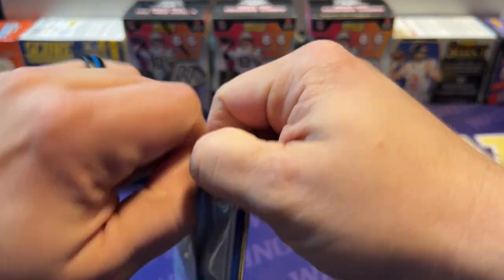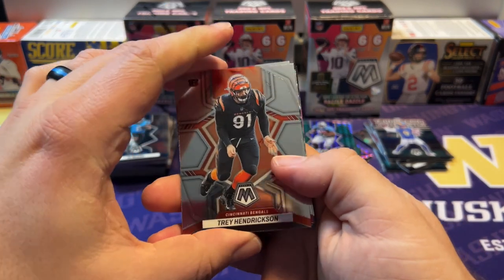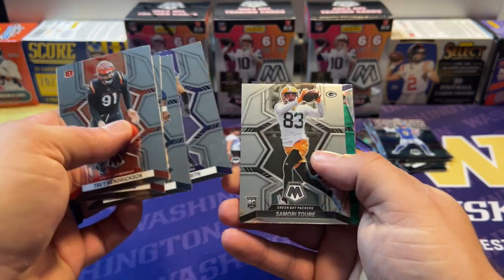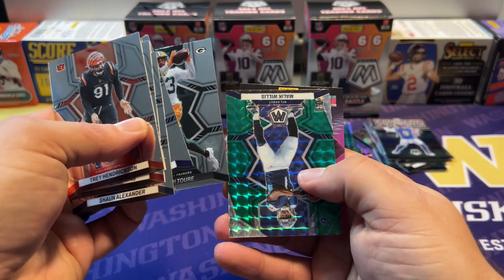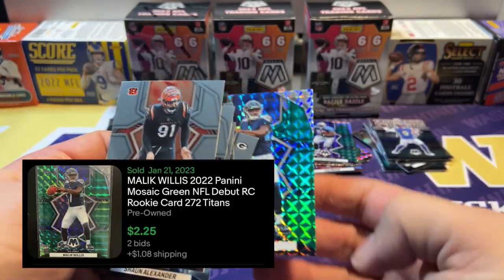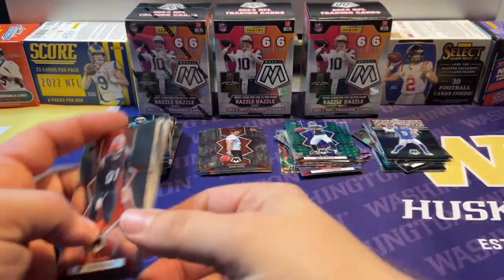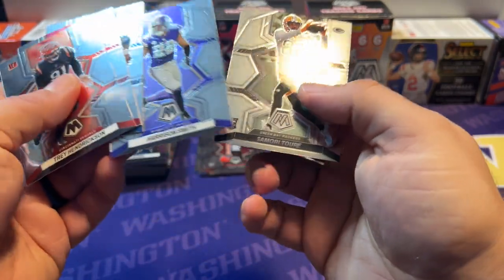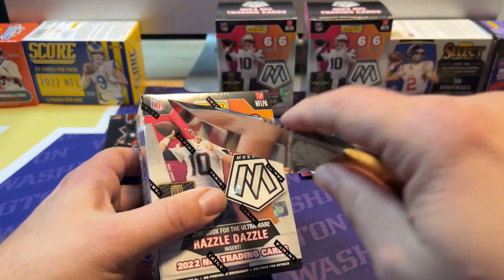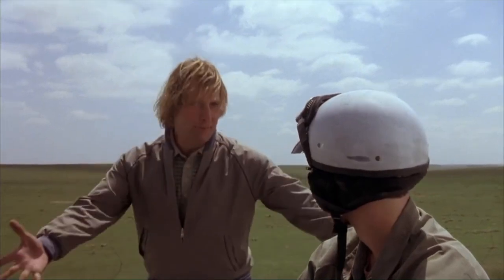Come on, we really need this last pack to save the second box. Trey Hendrickson, DeAndre Hopkins, Shaun Alexander, Harrison Smith, Samari Rolle, and we got a Malik Willis green mosaic — I'll take that. We'll see what Malik Willis is going to do; they kind of benched him towards the end of the season, so not sure he's off to a great start. Okay, that box to me was a bit disappointing. We've got one more though — let's see if we can totally redeem ourselves.